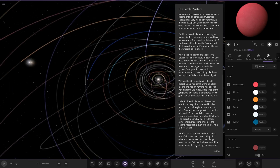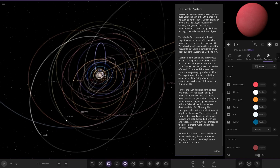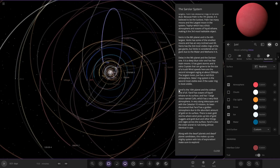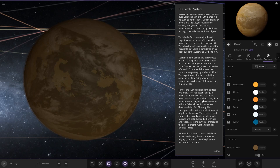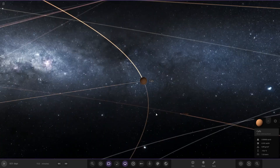Next we're heading to Far Off, the tenth planet and the coldest. It has oceans of liquid ethane on its surface. It has one large moon named Caffo, which has a very thick atmosphere. Through strong telescopes with the Celestial 10 mission, it was discovered that Far Off has a golden atmosphere due to the abundant amount of gold on its surface. There are even gold storms where wind picks up gold nuggets and dust. It is also the sister planet to Ruts, being almost identical in size. Along with the dwarf planets, this makes one mighty system with lots of exploration. And there's Caffo with its thick atmosphered moon.